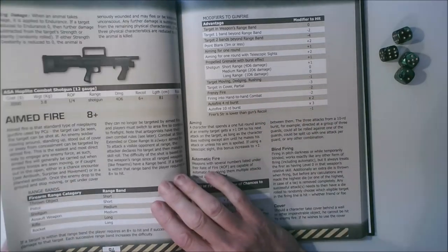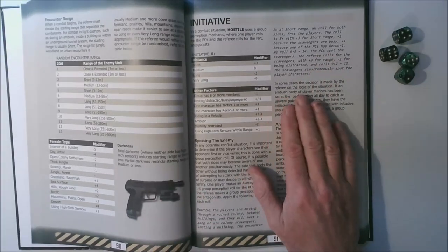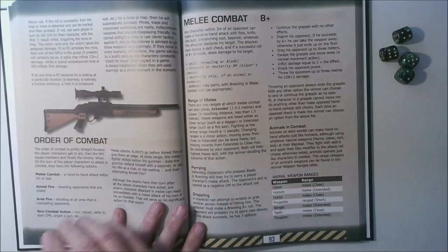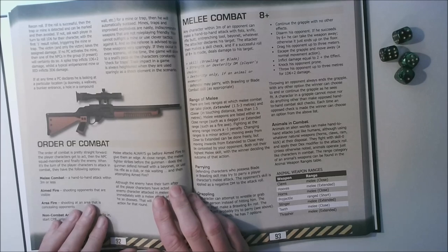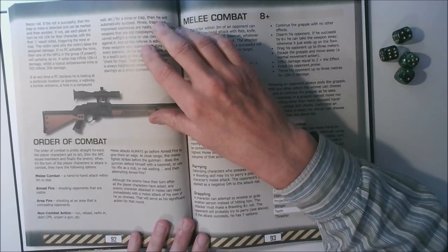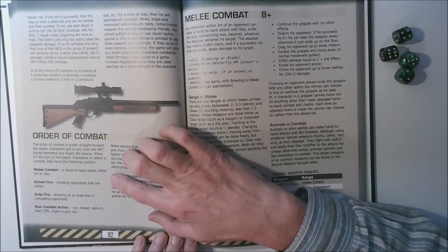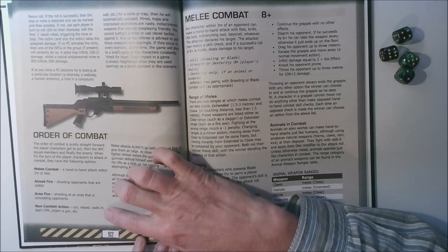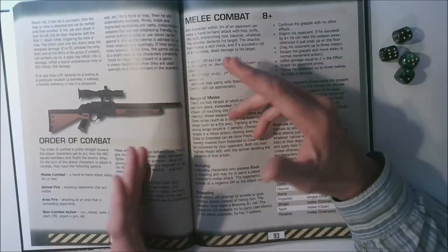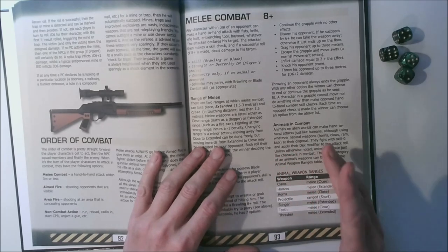The next pages in this chapter cover initiative in combat — who sees who first — and the order of combat. To briefly summarise: the side which sees its enemy first gets to attack first, followed by the other side. So it's not individual characters but the two opposing sides in any conflict. During an attack, a melee or hand-to-hand attack will always go first, followed by gunfire, and any other actions take place after that. If you attack an opponent in hand-to-hand combat, you force your opponent to defend themselves and they forfeit their action in this combat round by fighting with you.